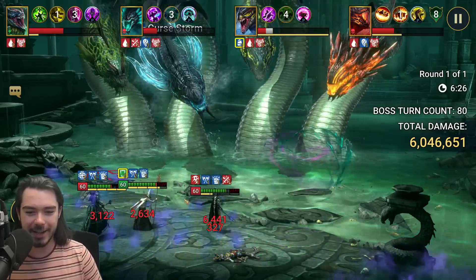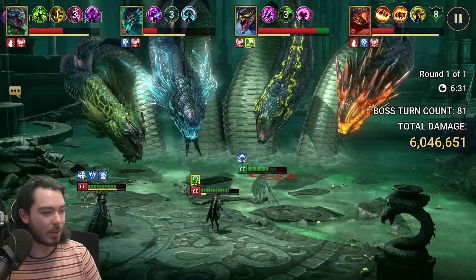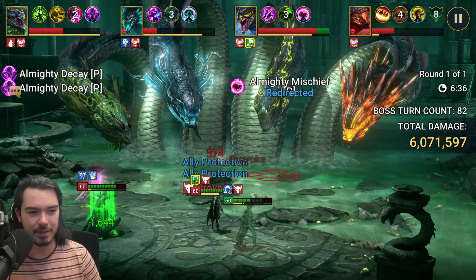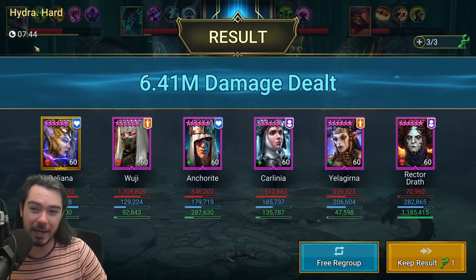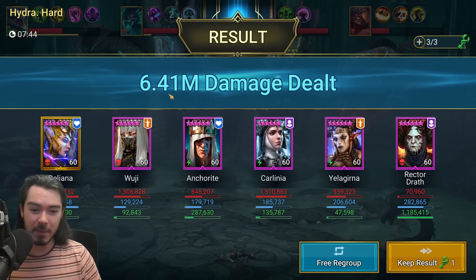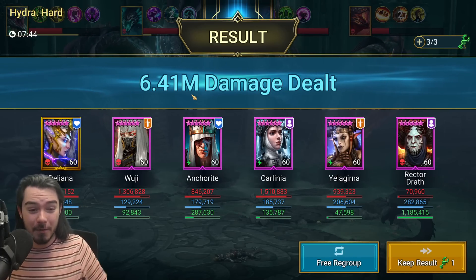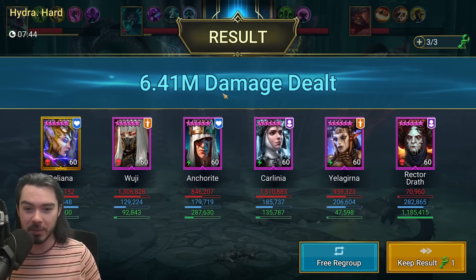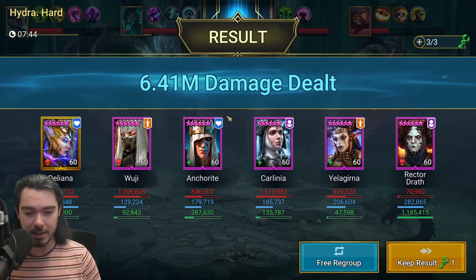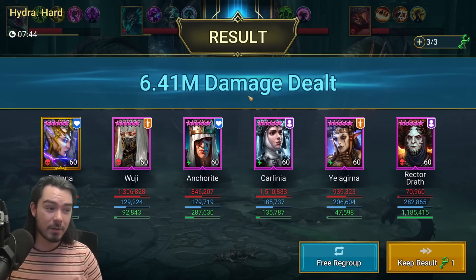Let's let this run out. I think we're going to be dying pretty quickly here. All right, and there we go ladies and gentlemen — we get to the end of hard: 7 minutes 44 seconds in full auto, and we did 6.41 million damage. So obviously for hard, not good. The funny thing is though, if this was on normal difficulty Hydra, obviously I've got much better gear, but normal is significantly easier, and this would have been a one key on normal — which is actually kind of cool. I'm going to go and run this key on normal and we'll see how they do.